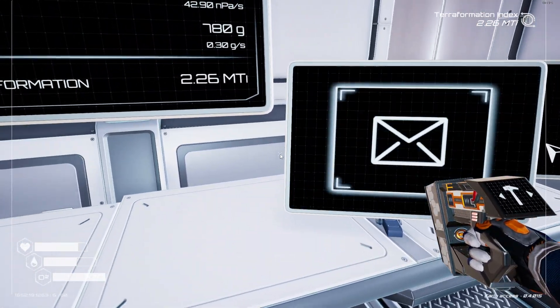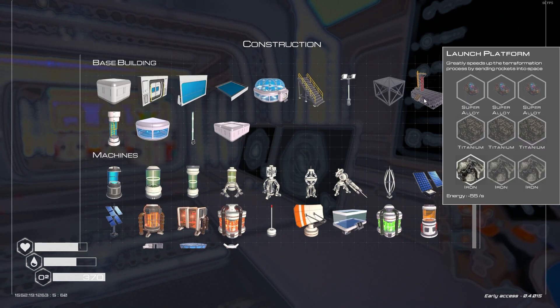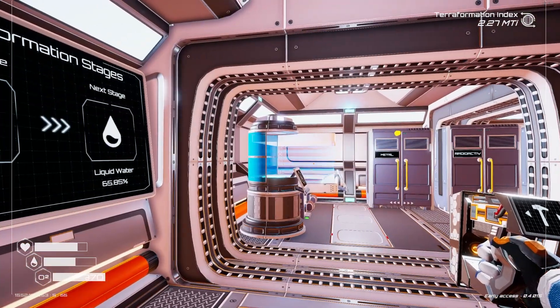I don't know if that's useful to me in any way. What should I try and work on next? Should I try and work on the launch platform? That seems like the most sensible thing to work on. Although I need super alloy for it and I hate trying to create super alloy. Titanium, iron — that's easy. I just need the super alloy.